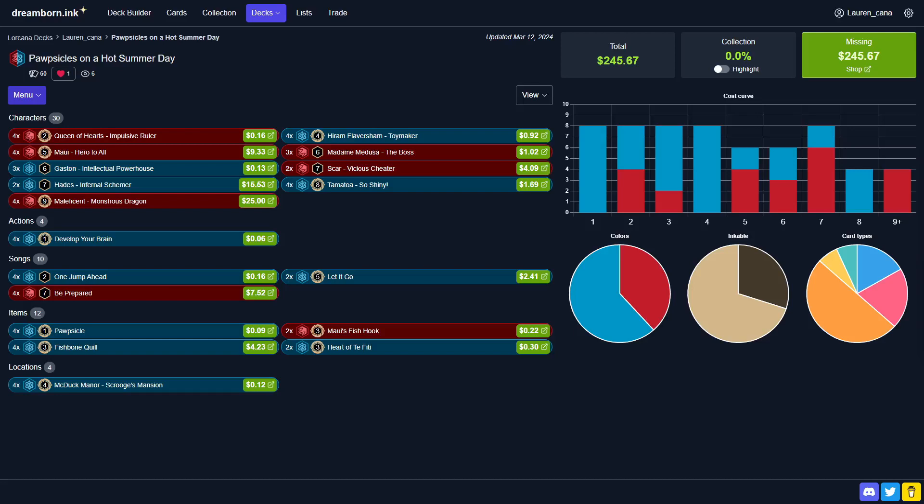The draw engine of Hiram Flaversham and Popsicle let you control the late game, drawing into your high-end threats, while Fishbone Quill, Heart of Defeati, and One Jump Ahead build an insurmountable ink advantage. One downside of the deck is that it runs a very high count of uninkables — 18 — but four of them are One Jump Ahead, and having Fishbone Quill as an outlet to ink some of them makes the deck play like it has a lower uninkable count.